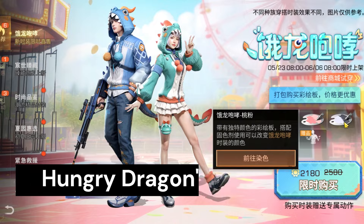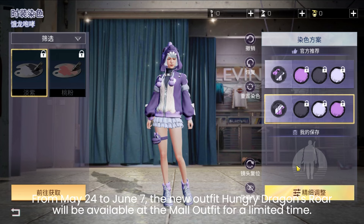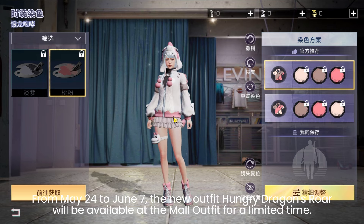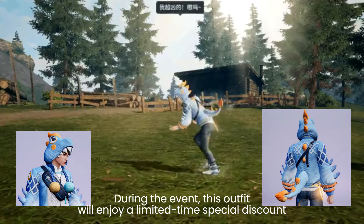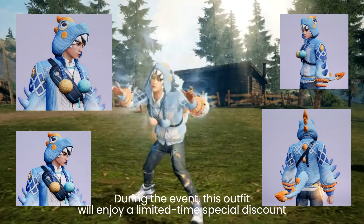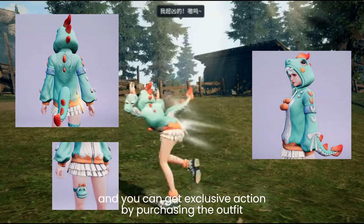Let's take a look at the Hungry Dragon Straw new outfit. From May 24th to June 7th, the new outfit Hungry Dragon Straw will be available at the mall outfit section for a limited time. During the event, this outfit will enjoy a limited time special discount, and you can get an exclusive action by purchasing the outfit.